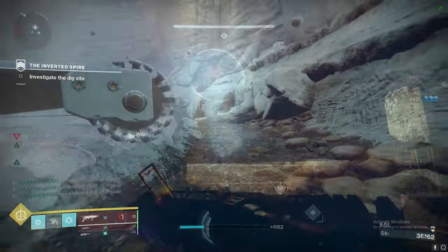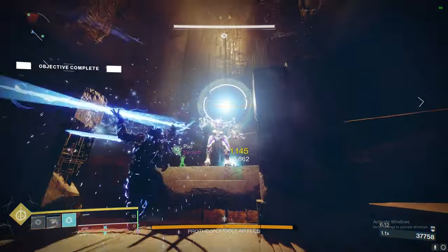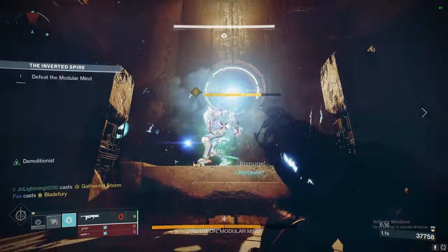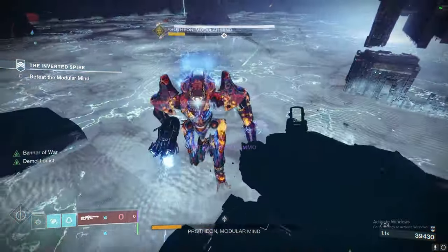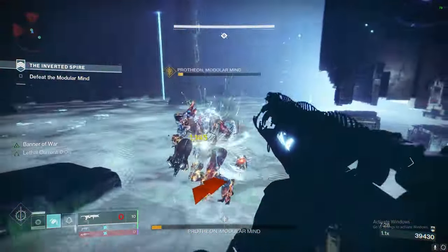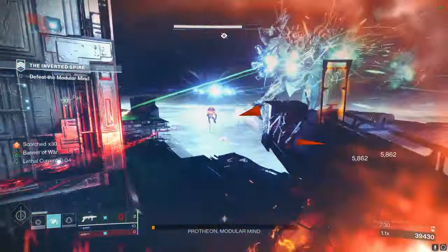I definitely can't wait to get my hands on this weapon because it just might be better than Forbearance. Let's just hope the first week this weapon is available Bungie does double Nightfall rewards. And that's your Undercurrent god roll guide — let me know what you think about this weapon in the comments, subscribe for more, and thanks for watching.